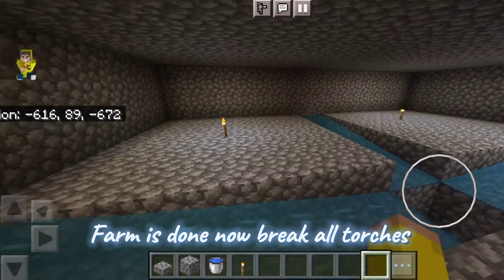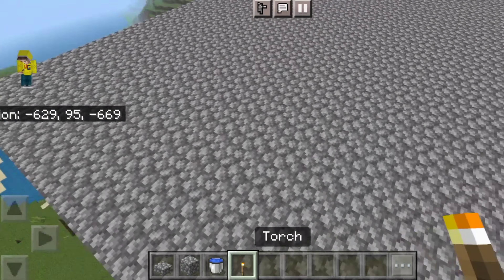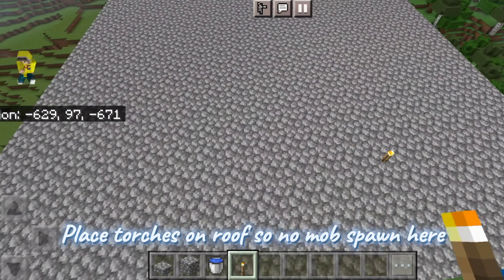Farm is done now. Break all torches. Place torches on the roof so no mob spawns there.